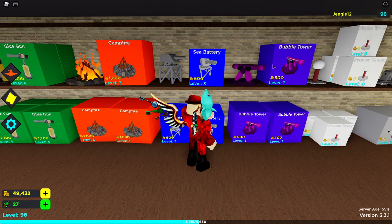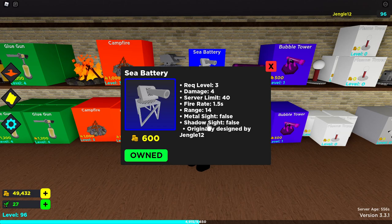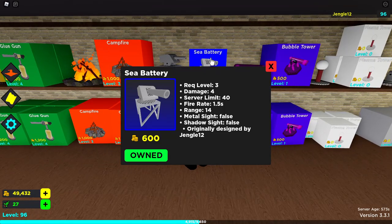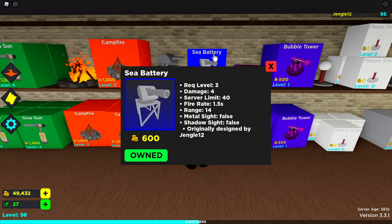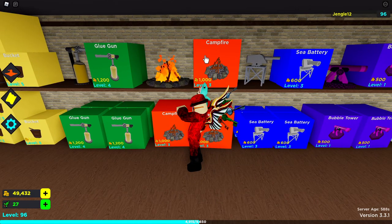C Battery is useful if you need to place stuff on water — I actually designed this tower. However, there aren't a lot of easy mode maps with a lot of water, so honestly this really isn't that great a tower unless you have very specific circumstances. For low-level players I wouldn't worry too much about getting C Battery. Unless you just love me that much — then sure, buy it!